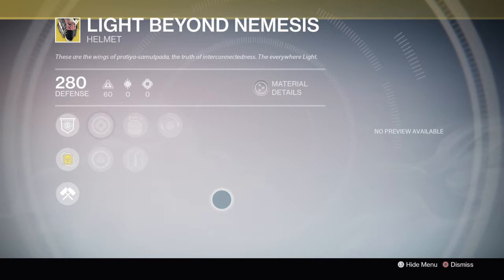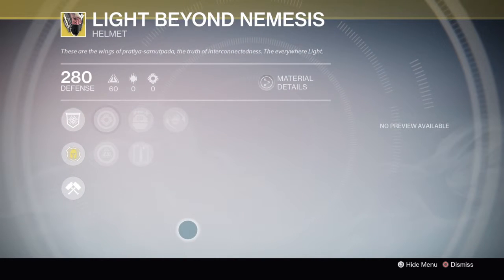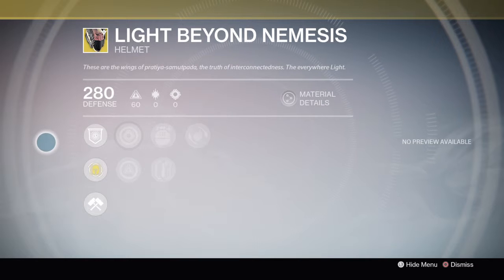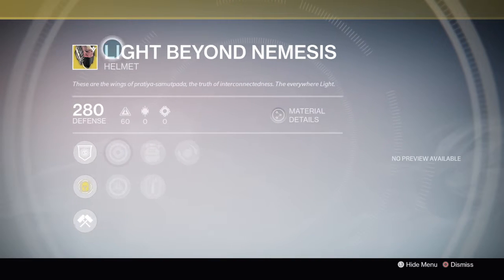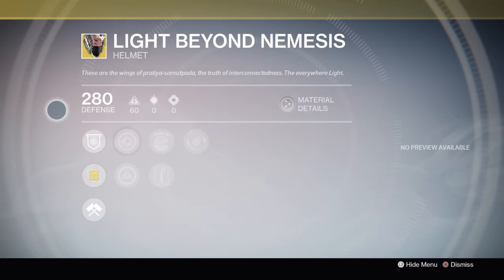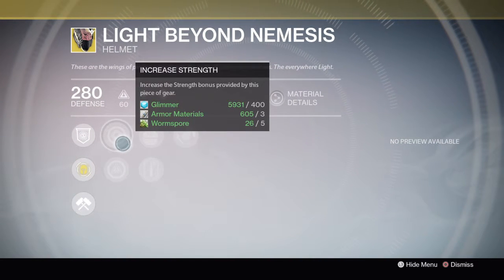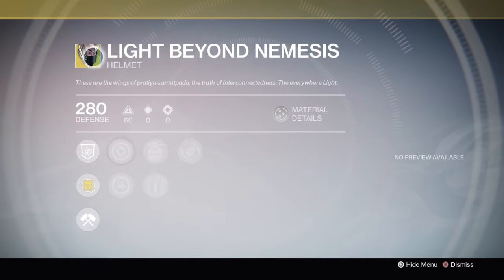If you are doing Trials with some friends as a Warlock with a Titan and a Hunter, it's better to have the Titan and Hunter wear the Crest in my personal opinion, so you can use that Trials helmet for bonus super energy when reviving. You only need two players wearing either Light Beyond Nemesis or a Crest of Alpha Lupi to get the fast res. If you play Warlock and do Trials, definitely pick this up.